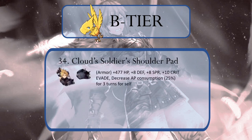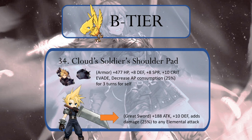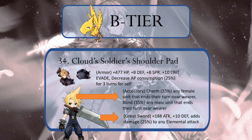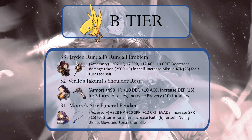Next up, we have Cloud's Soldier's Shoulder Pad. Really? His Shoulder Pad? Not his Buster Sword that could have boosted all elemental attacks? We probably would have rather had Cloud's iconic hair as an accessory with an automatic percent chance to charm any female unit or blind any male unit in its radius. We'll just have to accept the lame shoulder pad, though it does have some useful stat gains and an ability that reduces AP usage. Jaden Rundahl's Rundahl Emblem is one of the most powerful accessories for ranged units as it mitigates damage and increases missile attack at the same time. Rounding out our Chocobo B tier are Verlix Takumi's Shoulder Rest and Moor's Star Funeral Pendant, with the pendant getting the slight edge because anybody can equip it, while the Shoulder Rest is an armor type TMR that limits its user pool significantly.